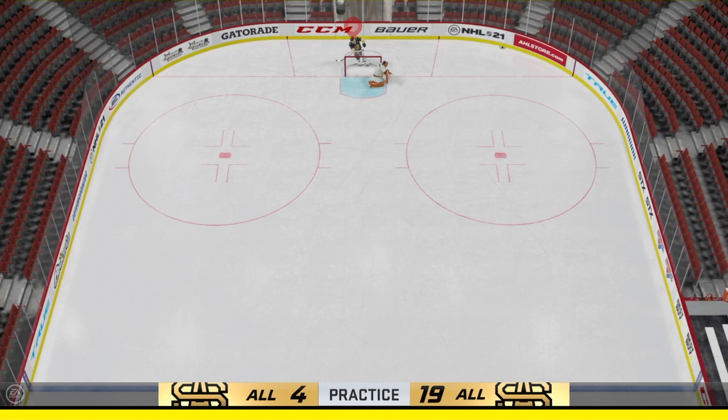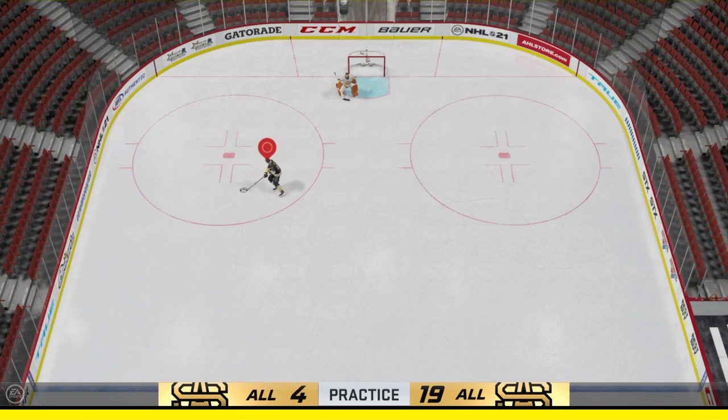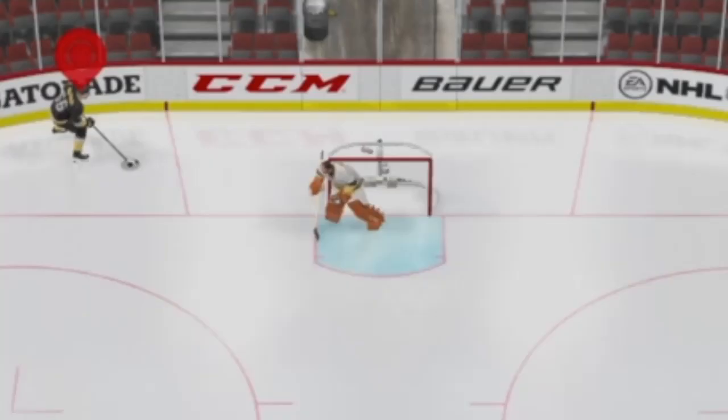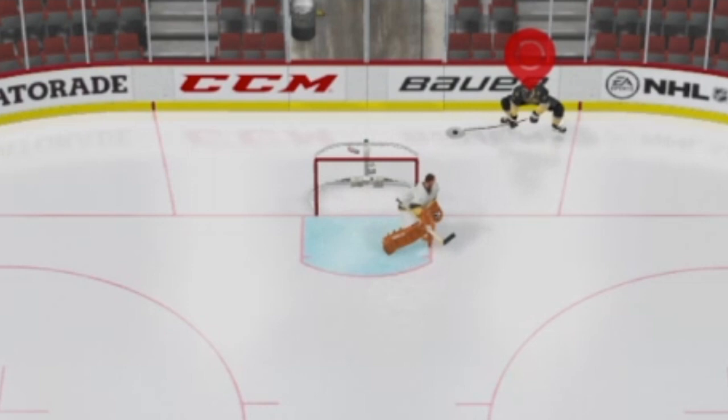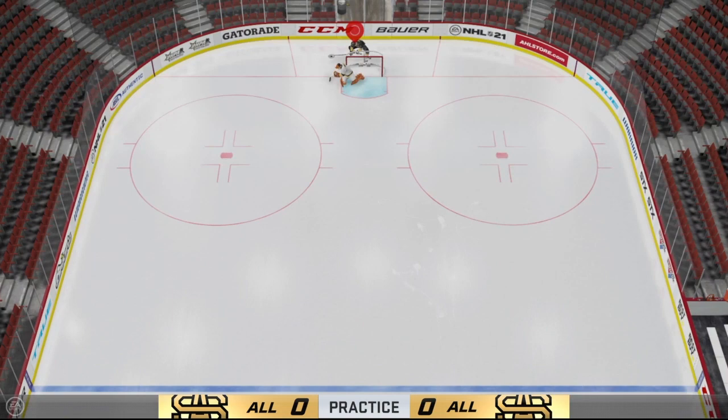Scoring this while skating with speed behind the net is a completely different animal because you're gonna get a totally different animation that requires slightly different timing. If you skate along the boards behind the net and get into your set position — holding the puck on your forehand, holding L1, then clicking in that right stick — your skater will completely turn their back to the boards and start skating heel to heel. You'll need to hold down the right stick longer when doing this to complete this full animation.